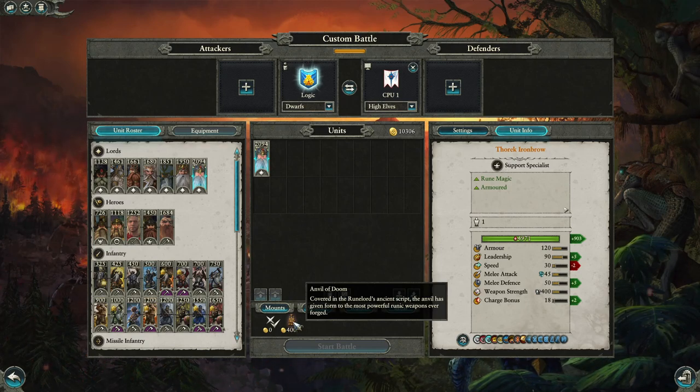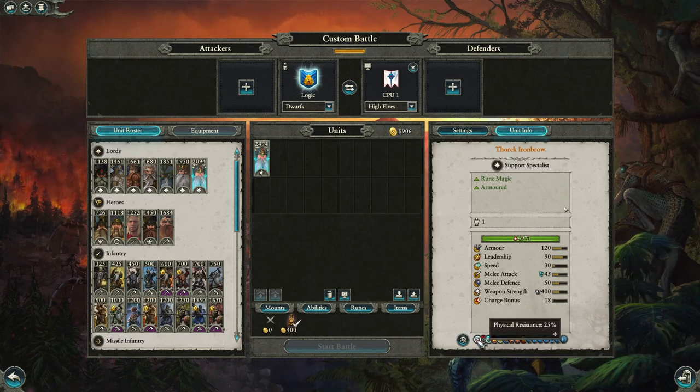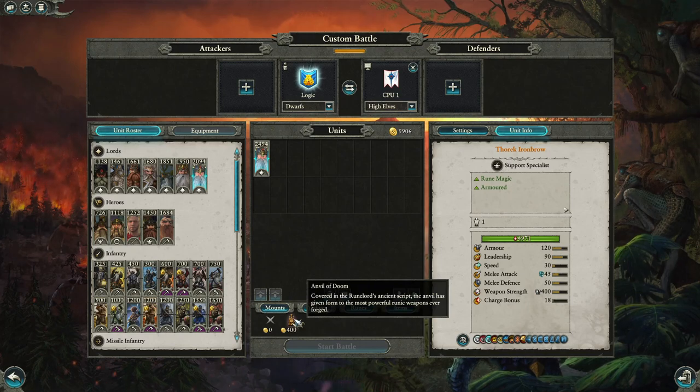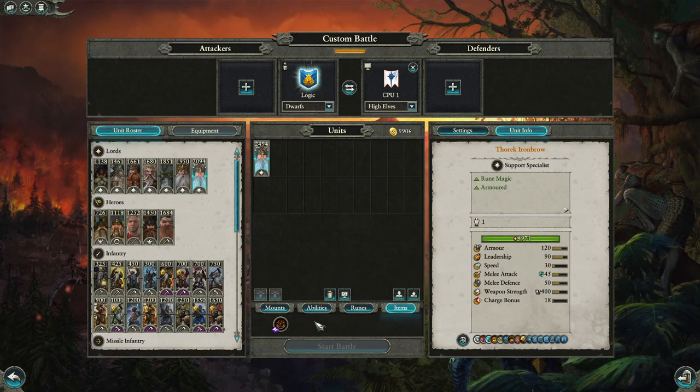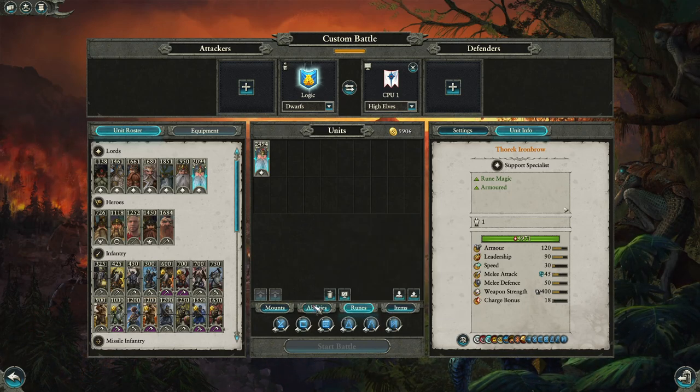On the Anvil of Doom, Thoric has 50 melee defence and is pretty chunky with 120 armor. With Thoric's Rune Armor adding plus 15 armor and flame resistance in a 40-meter radius, and partnered with an overcasted Rune of Oath and Steel for extra 60 or 30 armor, you're talking anywhere up to 195 armor — exceptional levels. His item, Thoric's Rune Armor, also provides flame resistance in a 40-meter radius.